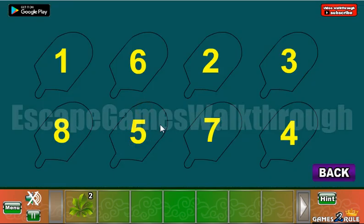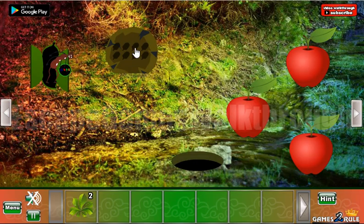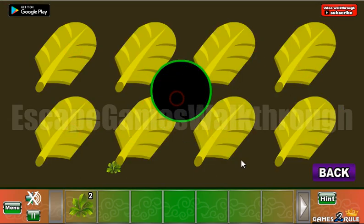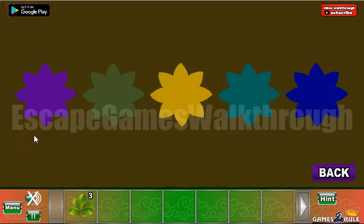Here the sequence is 1, 2, 3, 4, 5, 6, 7, 8. Let's do it here: 1, 2, 3, 4, 5, 6, 7, 8. Okay, another chestnut leaf.